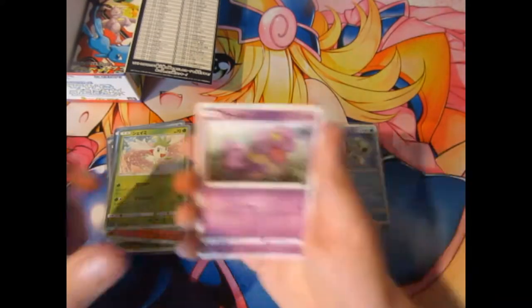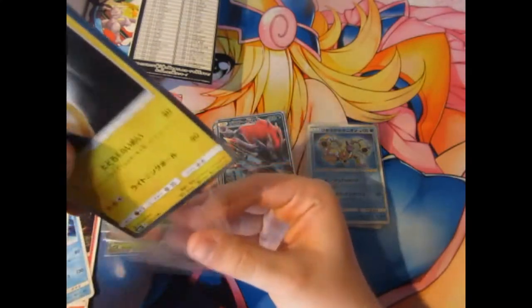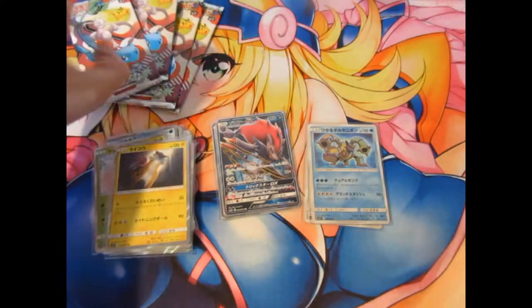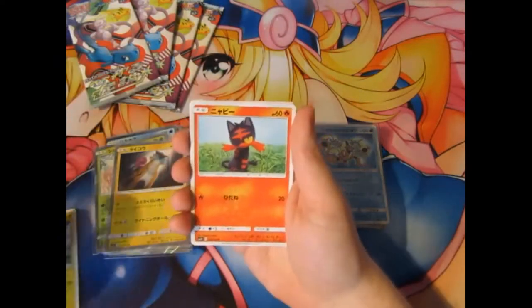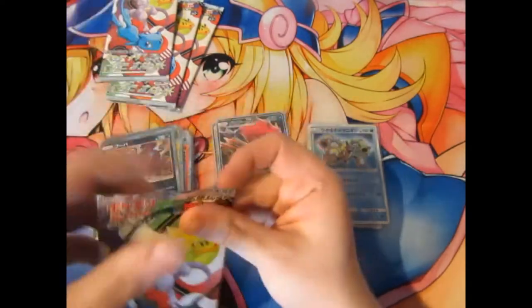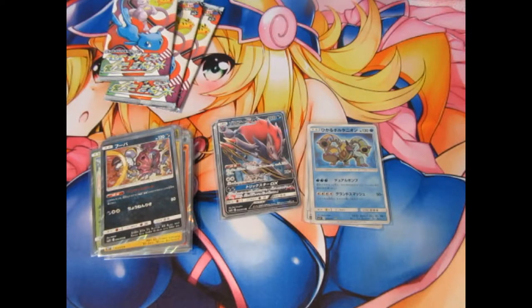Next pack: Bulbasaur, Incineroar, Feraligatr, and a Raikou. How many packs are left? We've got five packs left. It's not looking promising at all. Switch, Pikachu, Litten, Quailfish, Jinx, and a Hoopa. This is not good at all. We started very well with that Zoro card, and now it looks like we're ending off extremely poorly.